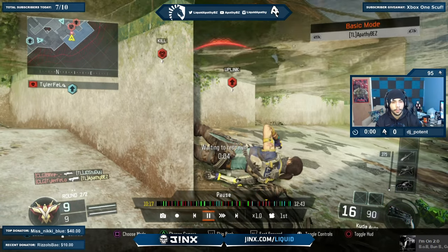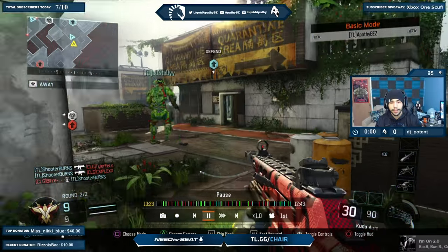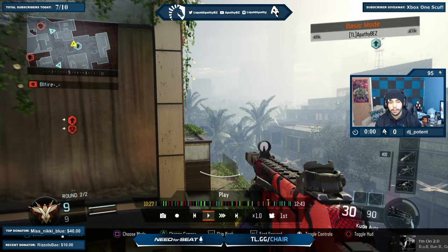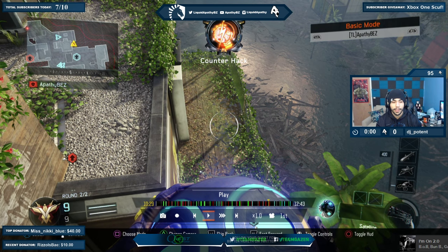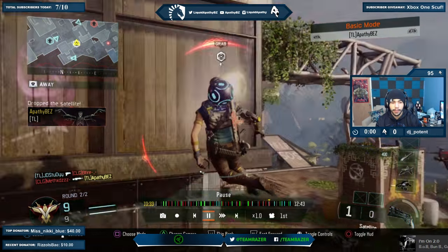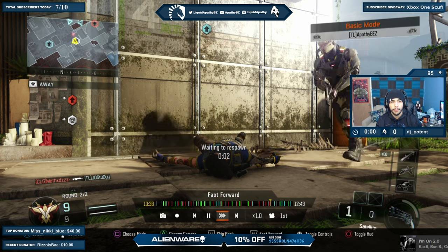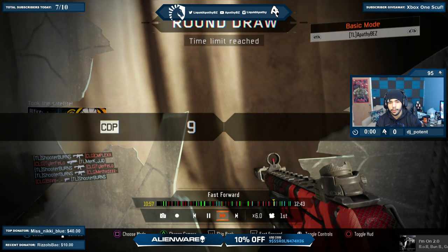Merc dies at pillar, gets rushed. Burns gets a nice two-piece but it isn't enough — at least he stopped the ball and bought us some time. I rush the right side — if I go in front of the ball carrier there's a huge chance I can intercept it. I grab it midair right in front of him — 9-9. I try running out with 25 seconds left but two of us died. Merc grabbed the ball, dropped it, three dead — nothing I could do and we just tied.